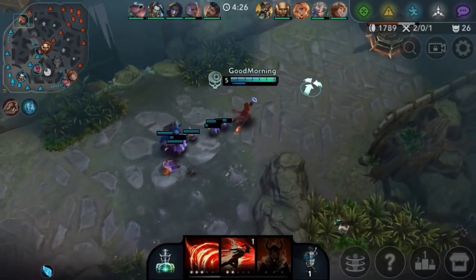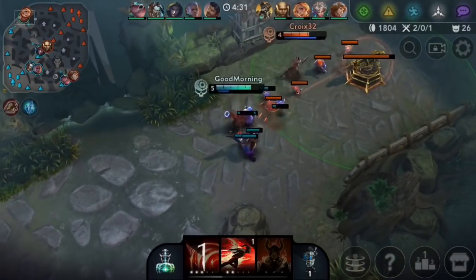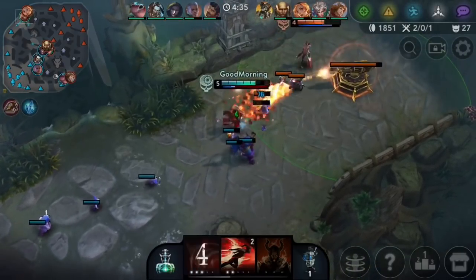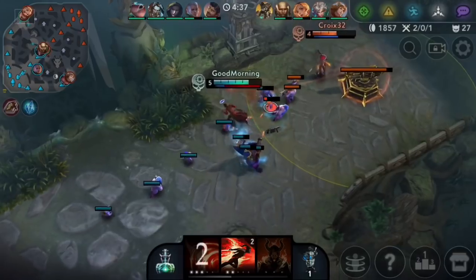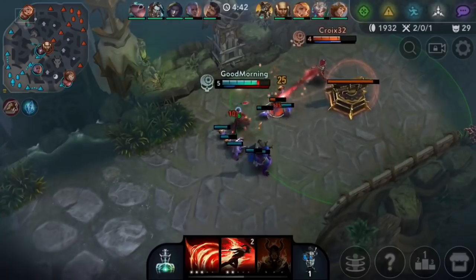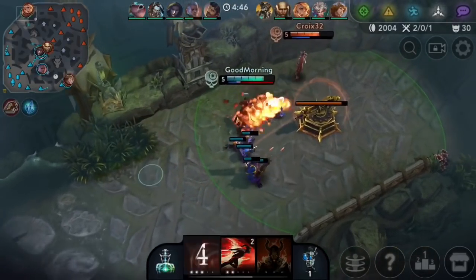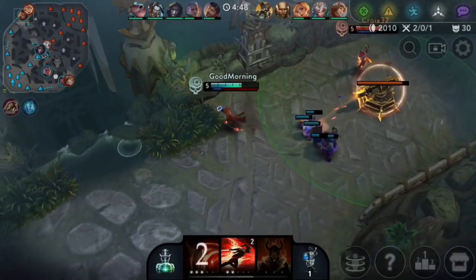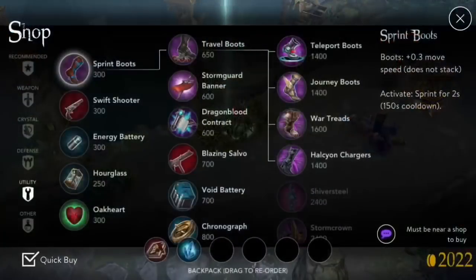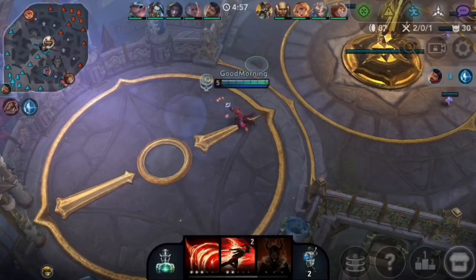Without their jungler there's nothing Gwen could have done. I can actually win this trade — the minions are gonna help win it for me. I'm gonna get a recall, I need some energy. I'm actually not gonna shop for any energy yet — I'll be fine, I'll just go straight for my Shatterglass. I'll get boots next time I shop.